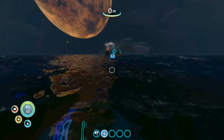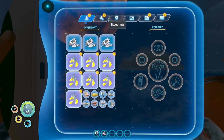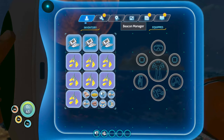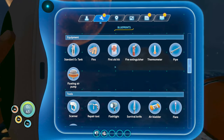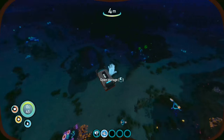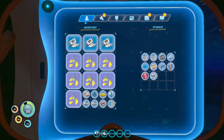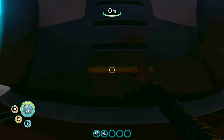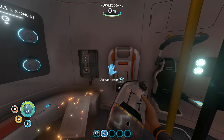Before we go inside the escape pod, let's check what we need for the repair tool. Cave sulfur, titanium, and silicone rubber — and I have one raw titanium. Let's go up the ladder and inside the escape pod and make the repair tool. Finally, hopefully we'll be able to do it.